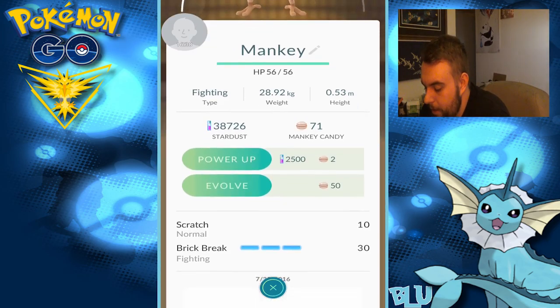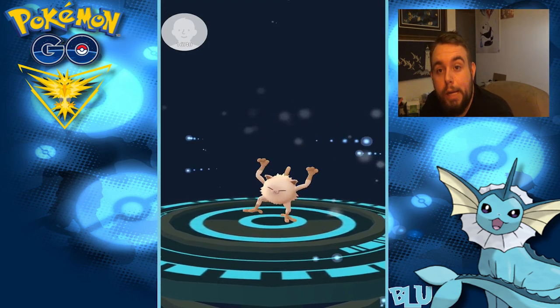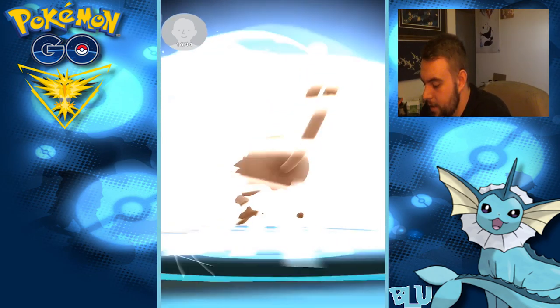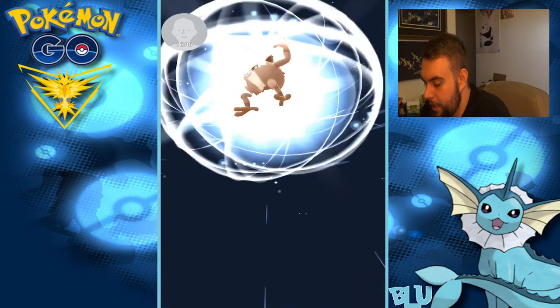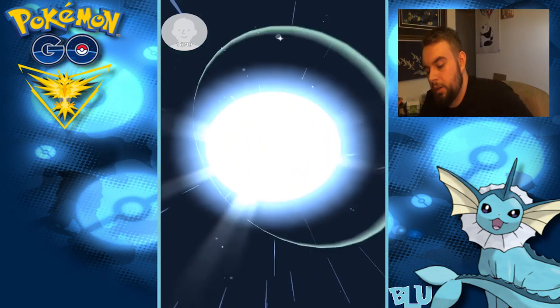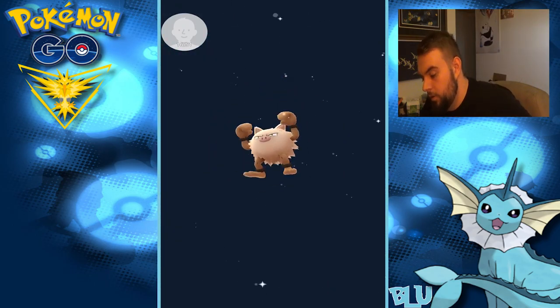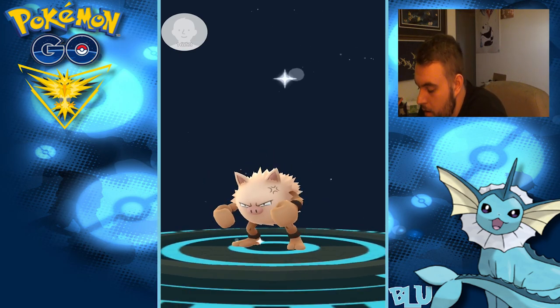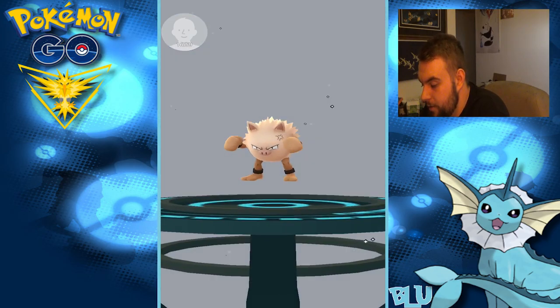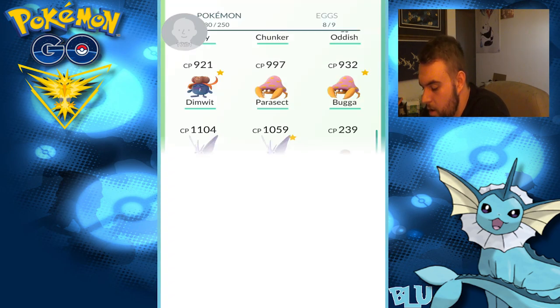So Mankey — I got ManBearPig down there. And he's going to be sick, but this Mankey should be a little bit stronger. I think that ManBearPig was about 500 when I evolved him, but I was a lower level as well. I've been watching a lot of Ali A's videos — his videos are freaking nuts, man. I was hoping to get the same level, but I can't reach it for some reason. 1,032 — just about on par.